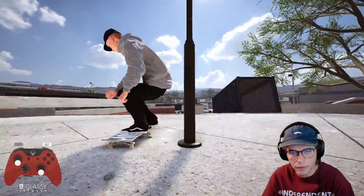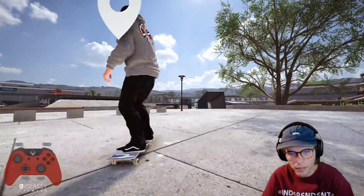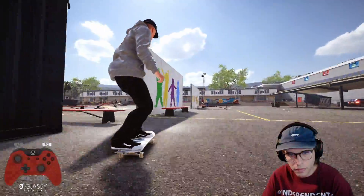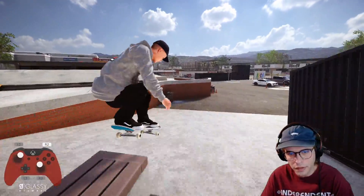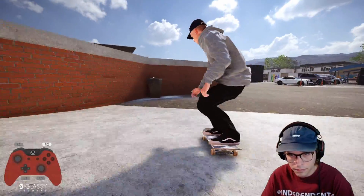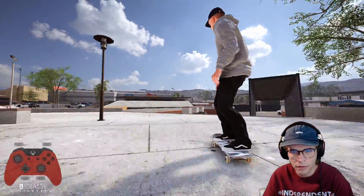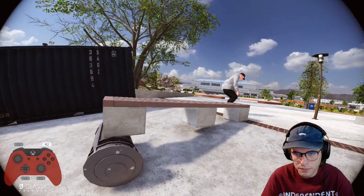That was really nice — fakey hard flip tailslide! A little bit robotic on the style but not bad looking. There's so many tricks I can do on this thing, I'm not sure what to do. Let's do a switch front blunt 270 up the other way — came up, did a switch front blunt, corked it up. That's basically it for spot number three.